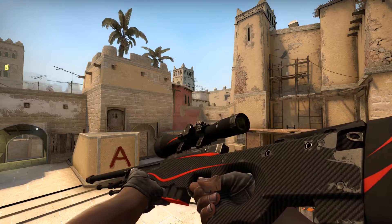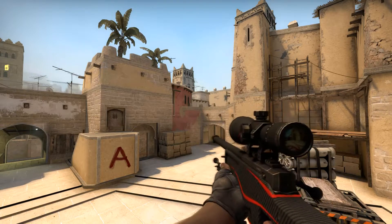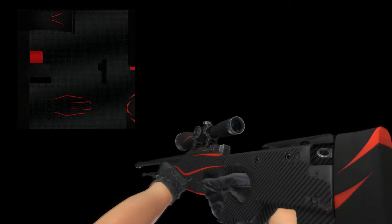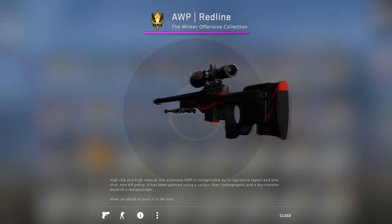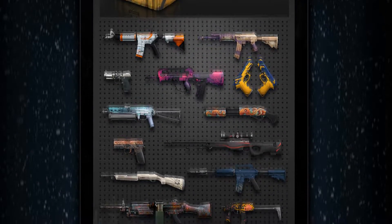And guys, the first place I gave to AWP Redline, Field-Tested quality. Why Redline? Just because I personally love the combination of bright colors on black, especially when it's done in a very minimalist style. On this skin, it's done just like I want. This skin is worth almost $14, so it is the most expensive skin on this list. But for the classic, you need to pay. This skin is worth even more than $15 to me. This skin was added back in the day along with a winter collection, and everyone knows about it — most people love it.